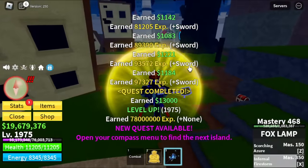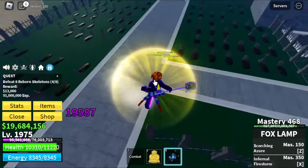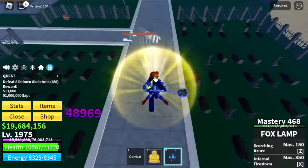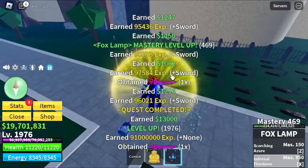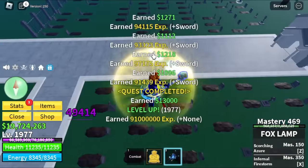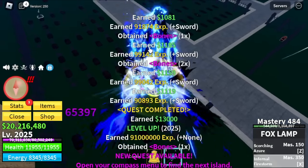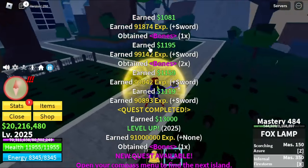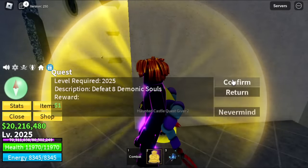After that, next island is the Haunted Castle. This is rare — we're going to defeat two mobs. First one is the Reborn Skeletons. Just use your left click. If you want, you can use your skill, but if you want to make things faster, just use your left click. At 2,225 you can start defeating the second mob here — the Demonic Souls.